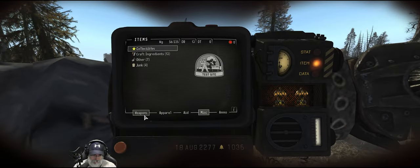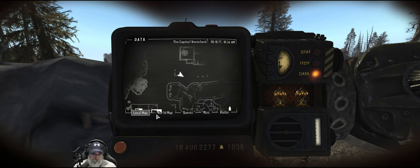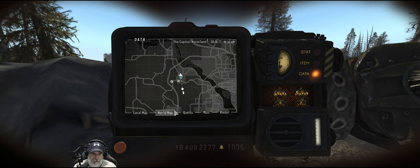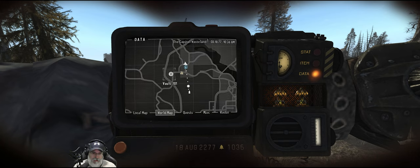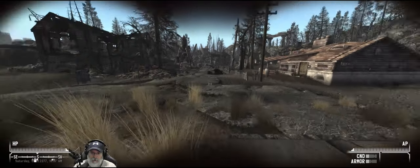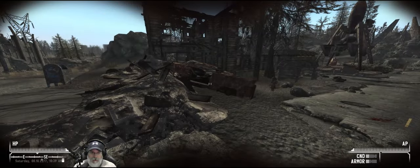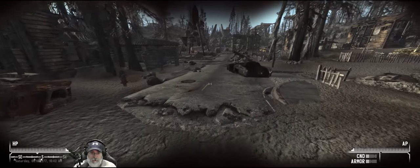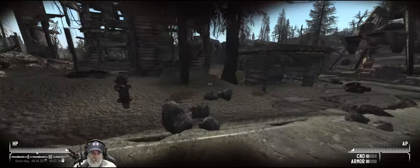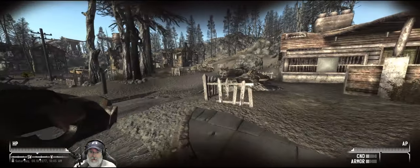What direction do we need to move in? Let's go to data and world map. Okay, so we've got to go south — that's the vault we just came out of, we have to go south. But I want to before we — there's one of those dogs. Oh, that's how we get into the sewer. Interesting. I don't really want to go down there right now.